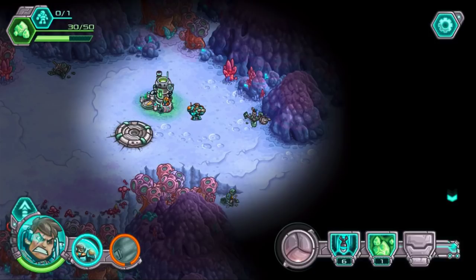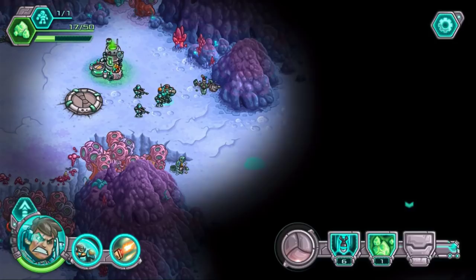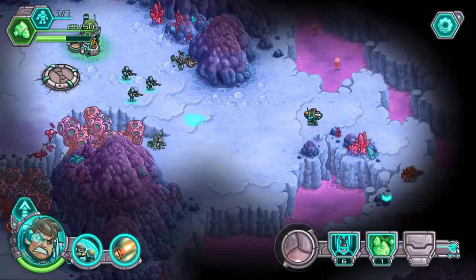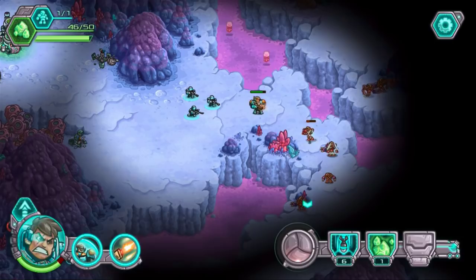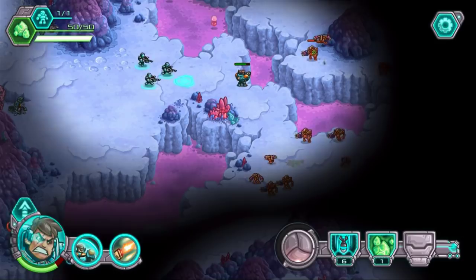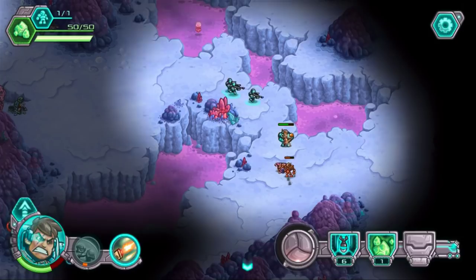I can deploy some stuff — let's deploy some snipers, hell yeah. Very long range, no armor, high damage. So I gotta keep them behind. I'm gonna move my hero up and then put the snipers a little bit farther behind. It is important to keep the snipers behind — you don't want them to die.